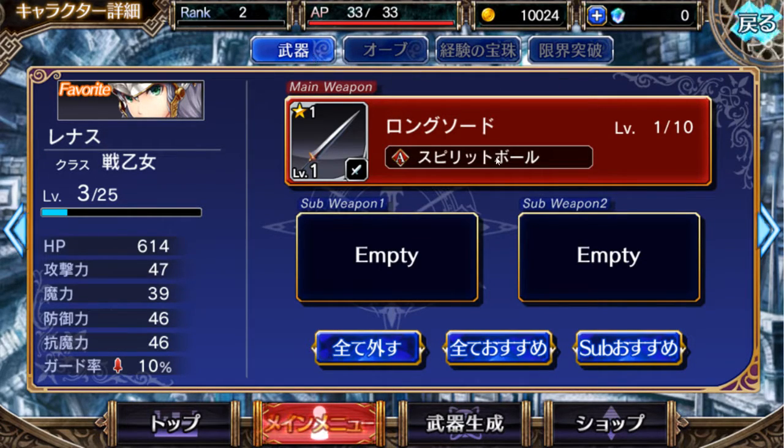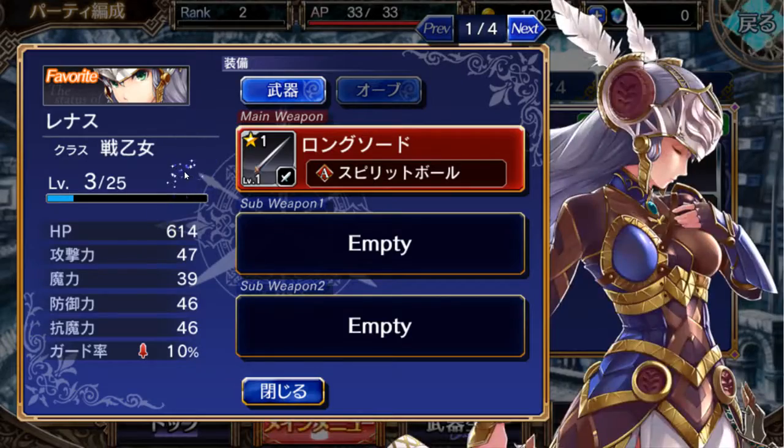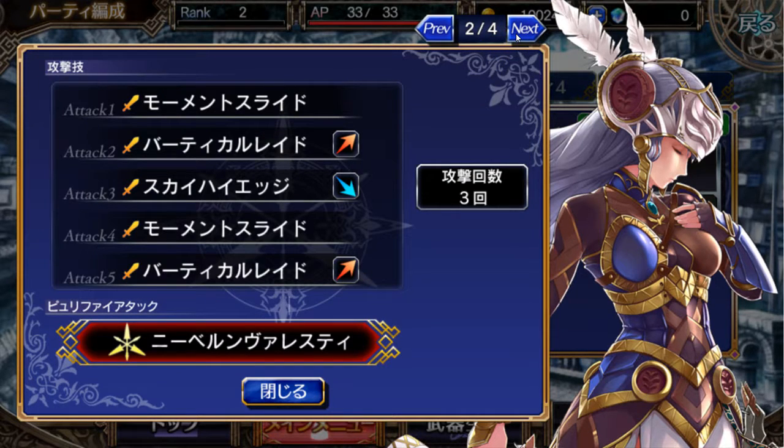There's a lot of out-of-battle mechanics in this game, so it's pretty interesting. If you hold down the character with your finger, you get to see more information about that particular character. Each character, once they're fully ascended or upgraded, can attack five times.